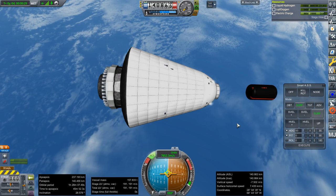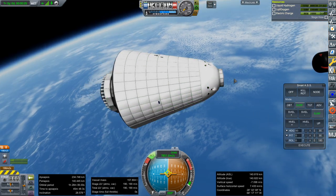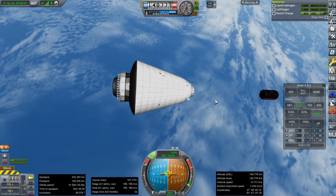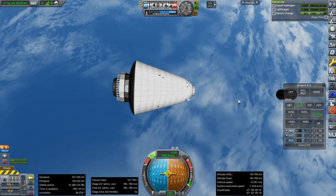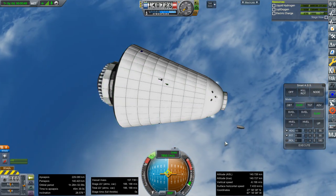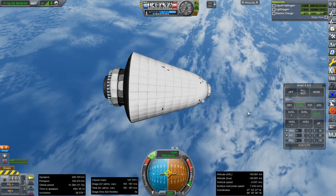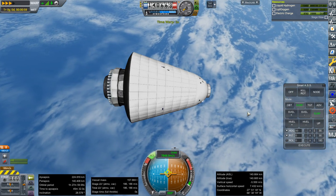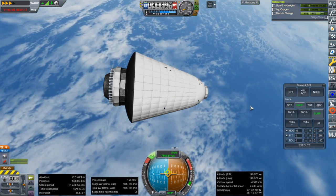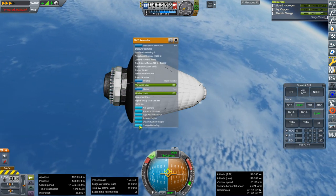I'm going to have to RCS my way to deorbit and we'll see whether that works out. But this is definitely feeling a bit OP — I need to nerf this thing. Our mass on the pad was the same as SLS. Of course, SLS has SRBs which are not very efficient and that's actually most of the pad mass. But still, being able to bring SLS's payload up here as a single-stage-to-orbit system — I don't know, it's a little bit dodgy. We haven't put the parachutes on yet — that's a whole other business and that'll be a lot more mass.